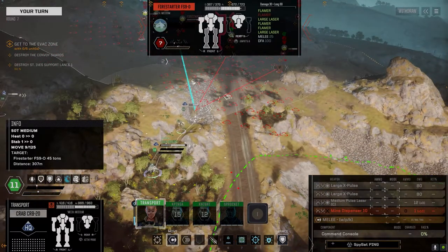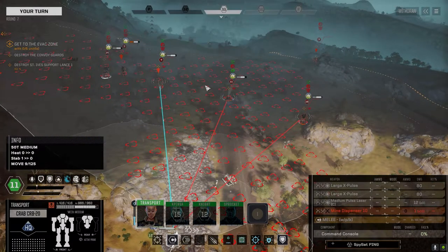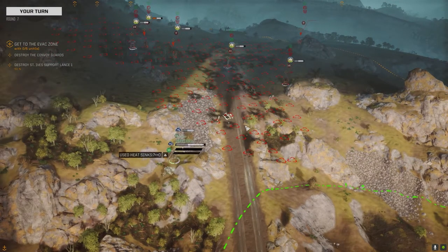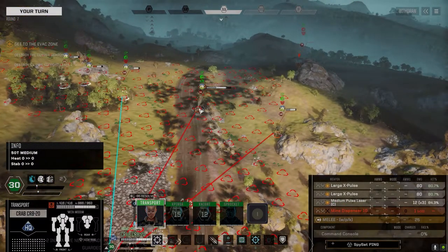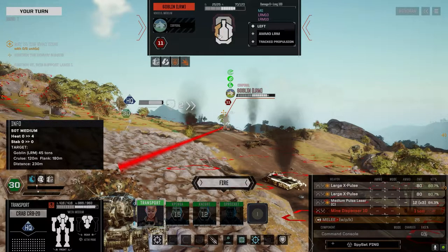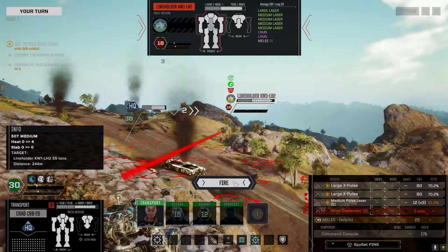This guy's got two large lasers. Do I take the shot? Has the line holder gone yet? It goes on 18. What turn is it right now? 11. So if we go here, then I go ahead and do this. That could be a kill on this guy. What's the damage on the line holder? That's 48 in the fire starter. 80 on the line holder.